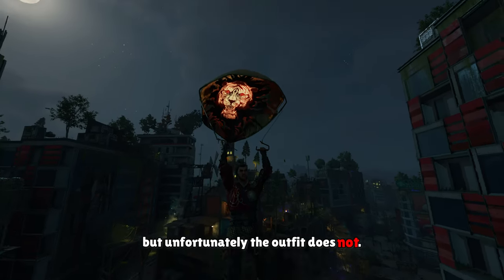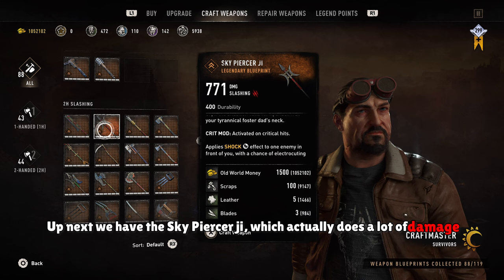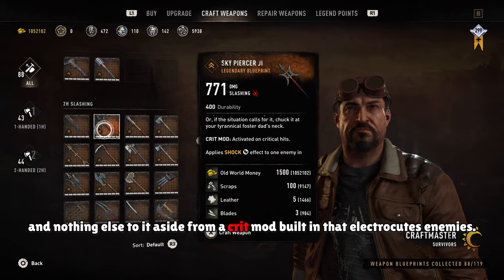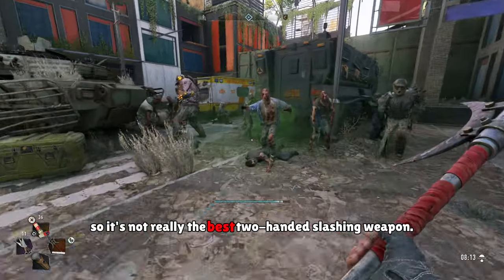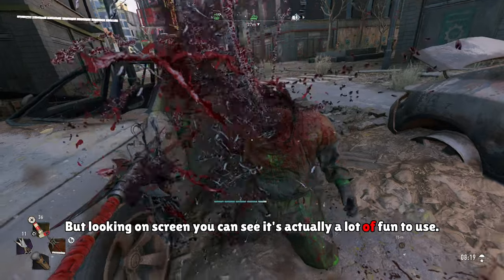Up next we have the Skypiercer G, which actually does a lot of damage, as you can see on screen. It has 400 durability, and aside from a built-in crit mod that electrocutes enemies, it doesn't have any mod slots or affixes, so it's not really the best two-handed slashing weapon. But looking on screen, you can see it's actually a lot of fun to use.